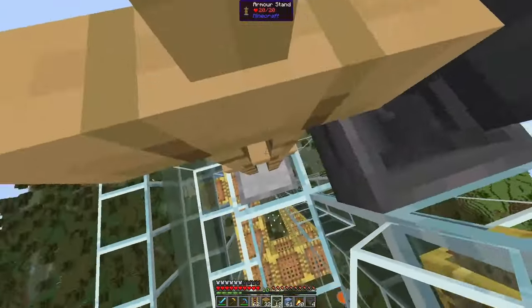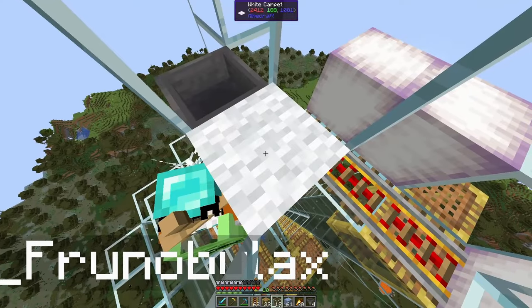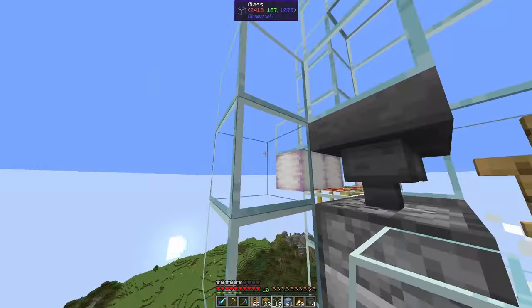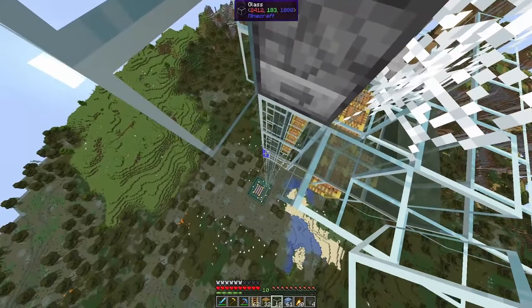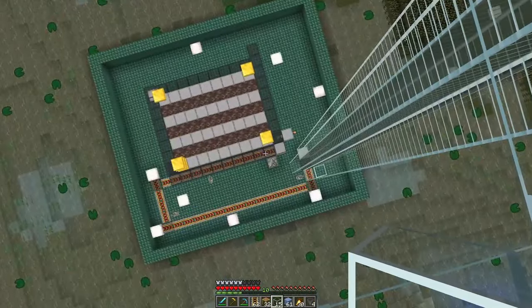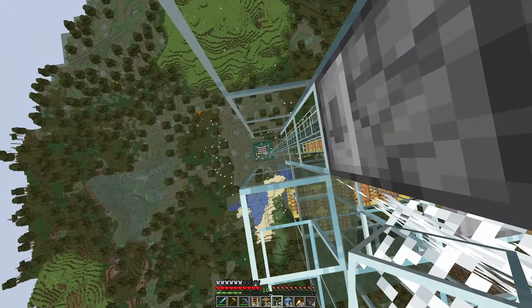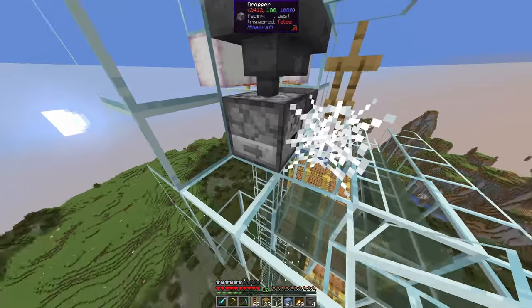Now the player can stand here completely safely, swing a sword, and hit all witches that are unloaded here. The empty minecarts will hit these blocks, and let's go maybe five blocks more down. Now these minecarts will be perfectly aligned and land down here, exactly three blocks away from the bubble column. Now we just need a clock to power this dropper.